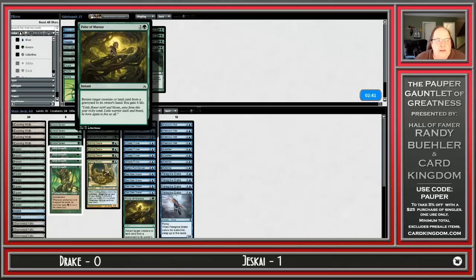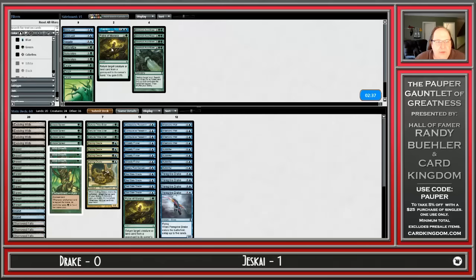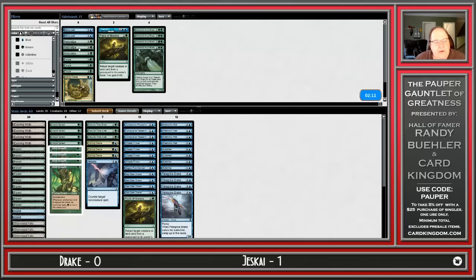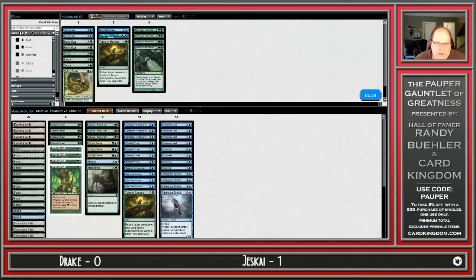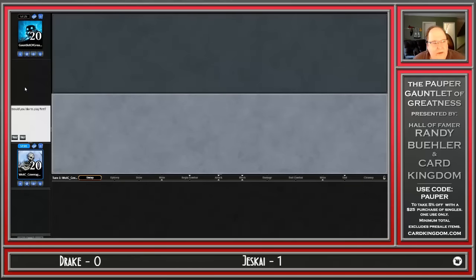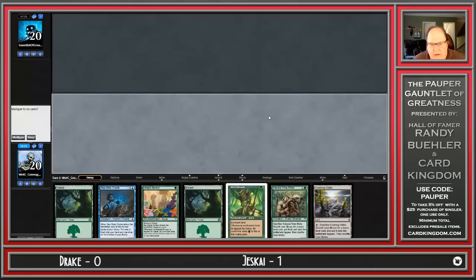Pulse of Murasa has value and I can get creatures back from the graveyard if he kills them all — there's one in the main. I definitely want Negate. I have one Pulse to make sure catastrophes don't happen. He's got Oblivion Ring and Journey to Nowhere, so being able to Naturalize those has some value. The matchup seemed crazy favorable in the practice match, but I had more lands in that match. This is a ton of mana, not a lot of action — but I think you're supposed to keep that kind of draw in a deck like this.